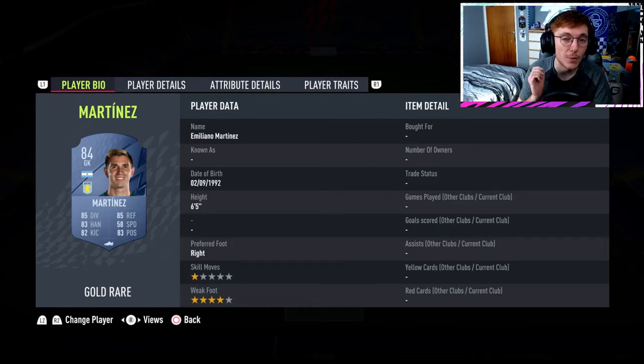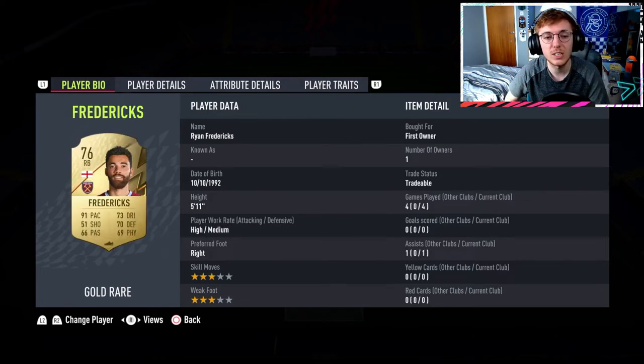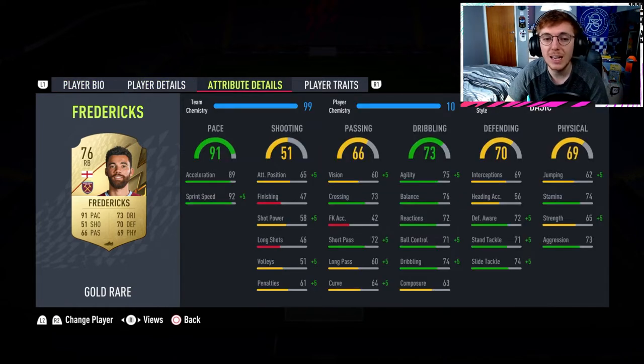He is very overpowered. I would have put Edouard Mendy in here if the link wasn't so expensive - that link would have been Rudiger, but Rudiger is currently sat at about 11,500 coins. Rudiger is definitely worth that because he's also very good; however, that takes the price up to about 30k and I wanted to keep this around the 20k mark. At right back we're going to look at Fredericks. I've only used him a little bit but his in-game stats are very very good. The only thing that worried me when I first looked at his card was the heading accuracy, jumping and strength.